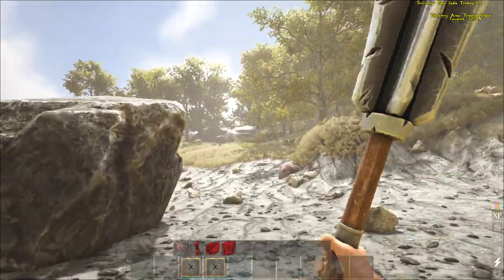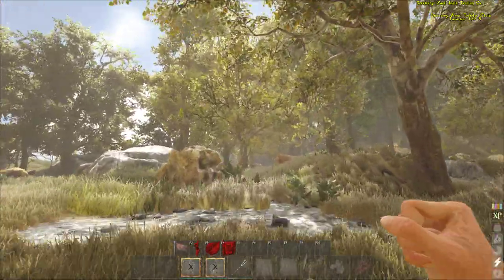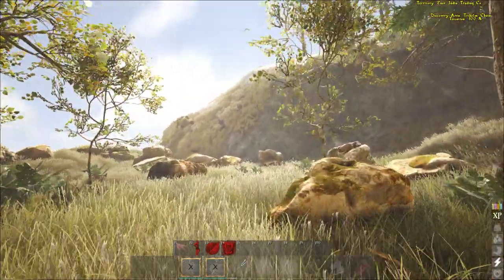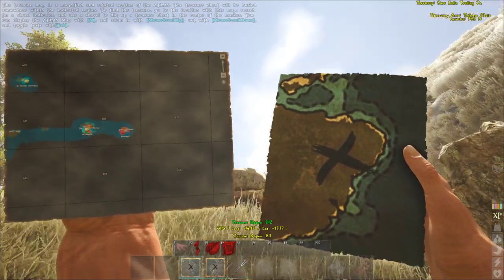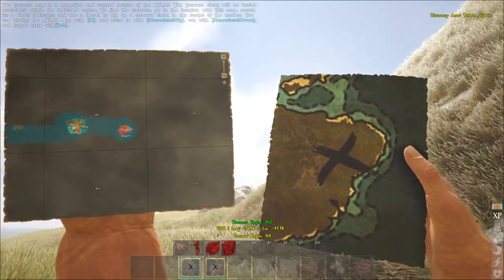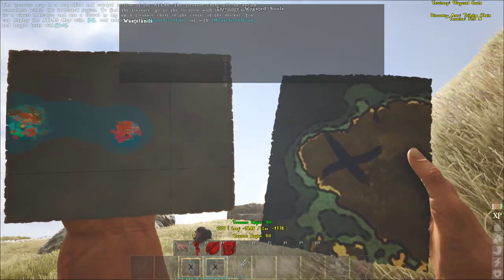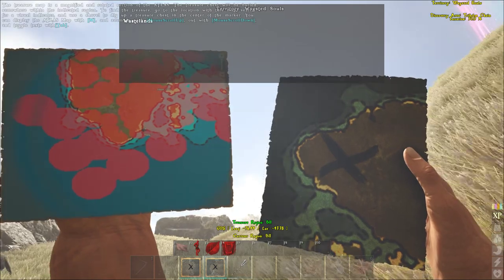Alright, so we've tried this a few times and we've died a few times, so hopefully we can get it right this time — i.e., the owner of the map doesn't die. So how you figure out the map is you take a look at it and try to guess where in the world it is. As you can see, down at the bottom it says treasure region B12. Me and my friends are currently in B12 — or wait, no, this one is B11. That might be why we're messing up on that map. So B11, we're matching it up with the map.